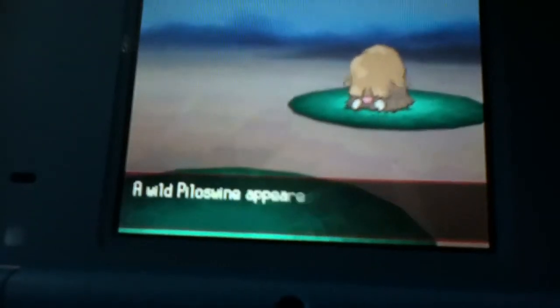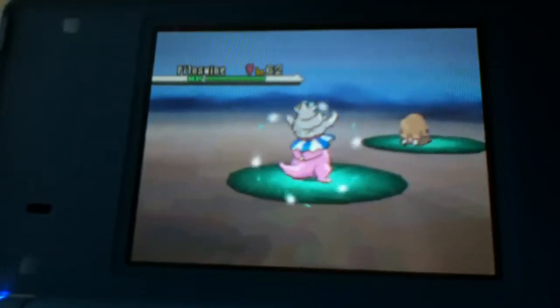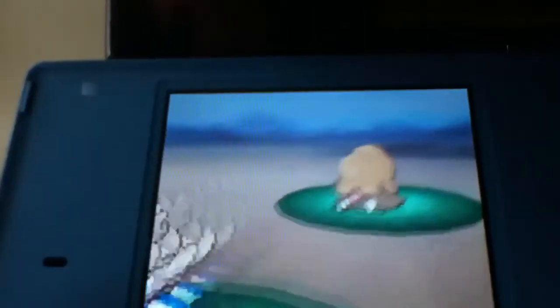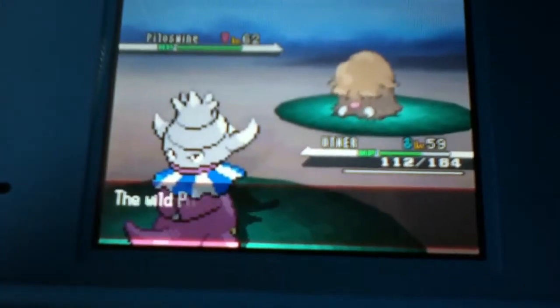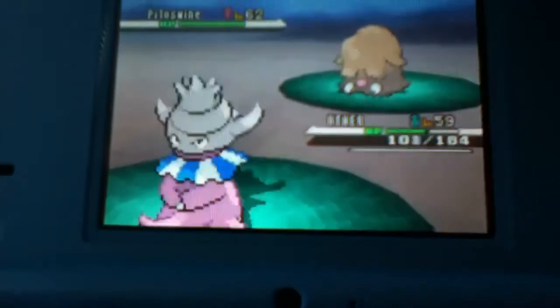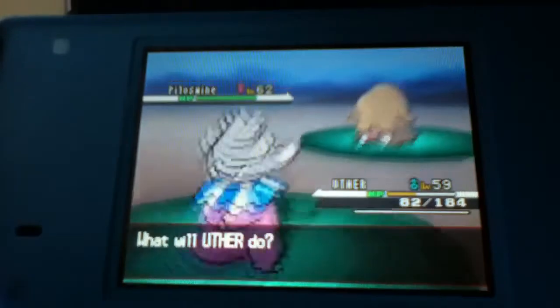Fun fact: Magikarp is the best Pokemon — it has the best attack: Splash. What would happen if you used Splash against a level 100 Pokemon that didn't know any attacks and you just used Splash? I wonder if one day some attack would actually happen from that — that would be pretty awesome.